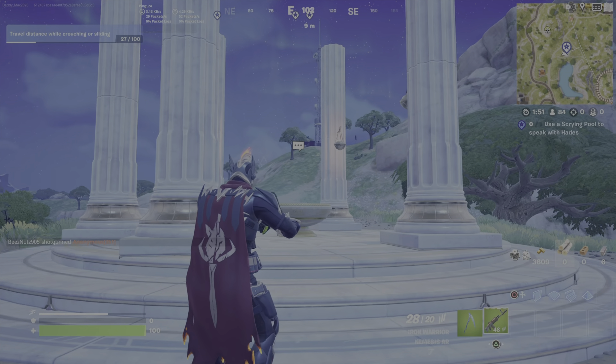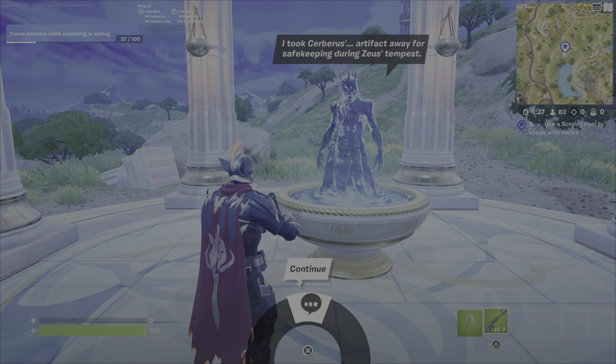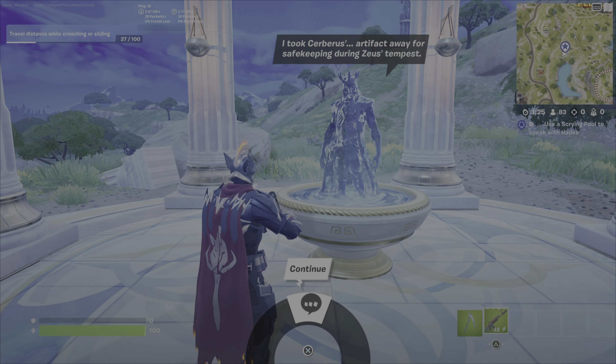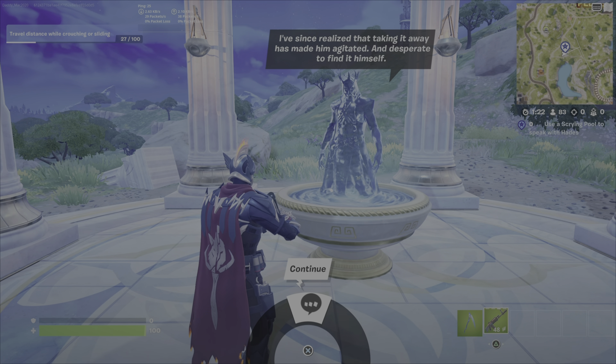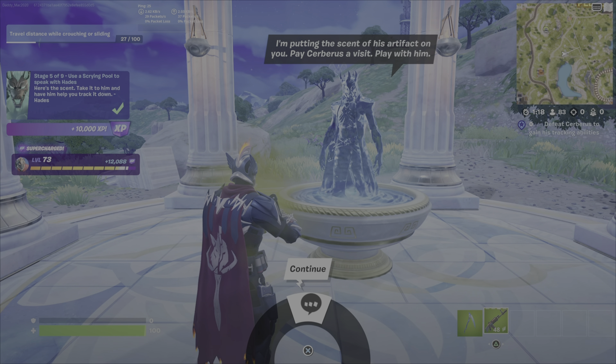For me, that's the square button on the PS5 controller. Push the square button and then you're going to speak with the Oracle. Push X to go through the dialogue, say you want to speak with Hades, and keep pushing X until you get all the way through. Once you are done with all of this dialogue, you will have completed stage five and it will be on to the next stage.